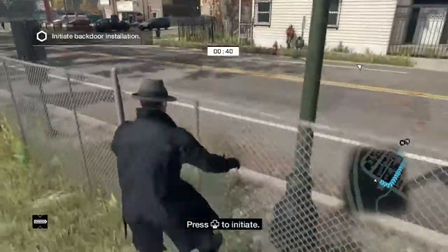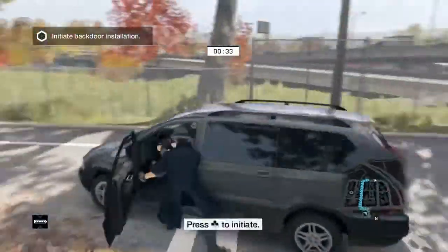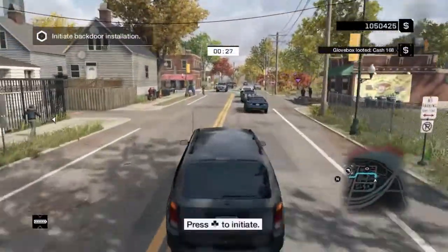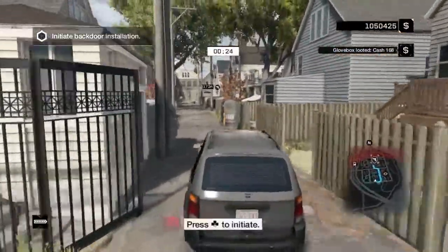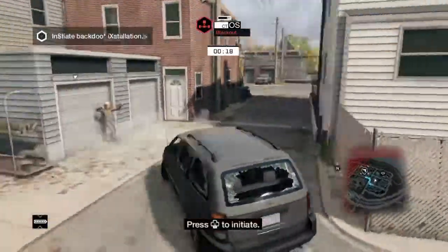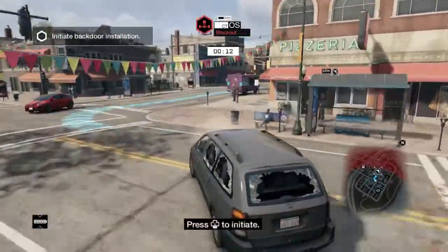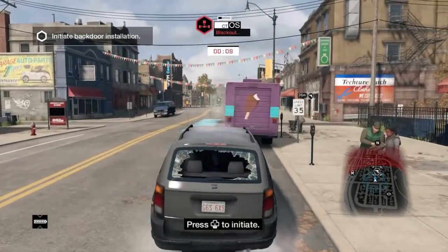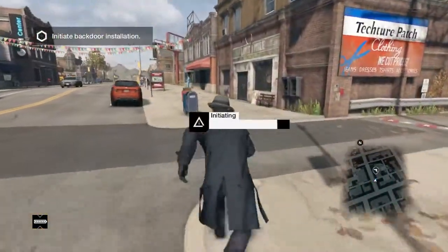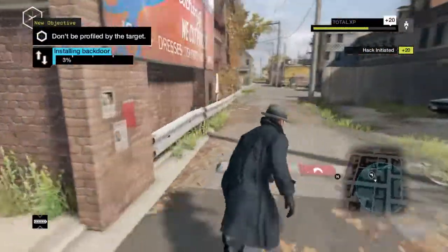I put my waypoint at a gun shop, but it works with almost any shop. With shops there's a tactic I like to use — just hide behind the counter. For some reason, when the person you're hacking runs through the store looking for you, they never check behind the counter. It's really simple and really effective, so if I see a store I'll use it.